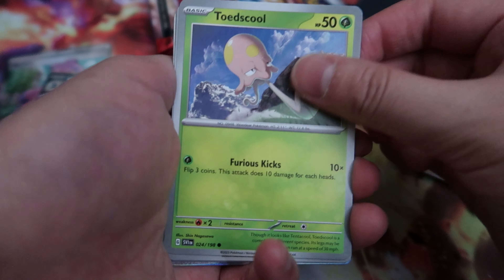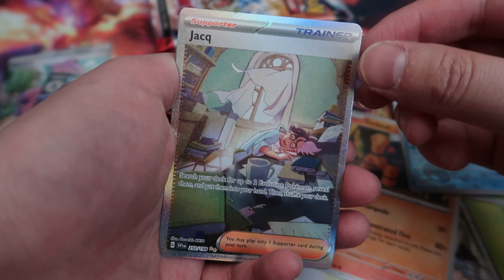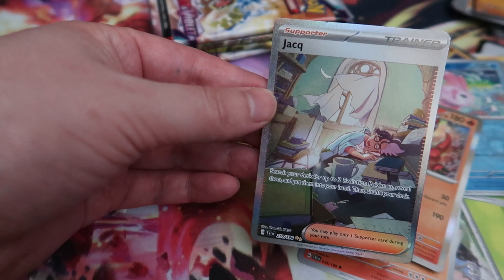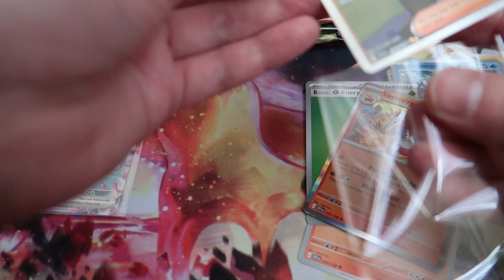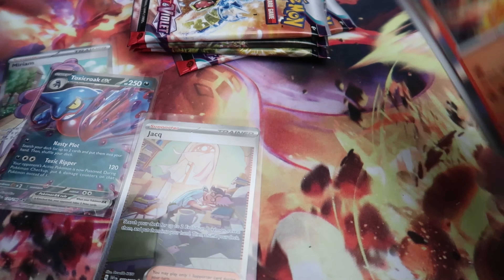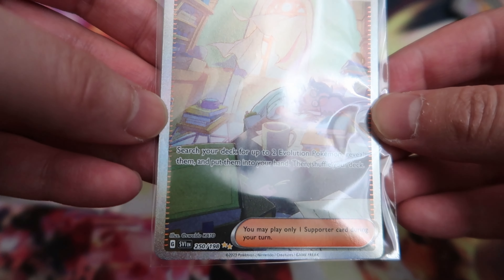Oh my god — we hit another trainer art gallery! Holy trainer, that's a double trainer card pull! This is the most insane opening. I think this is another underrated trainer card as well, super underrated long term. Is it playable? It lets you search your deck for up to two evolution Pokemon, reveal them, and put them in your hand — that's actually not a bad card at all. So far this opening is so hot!